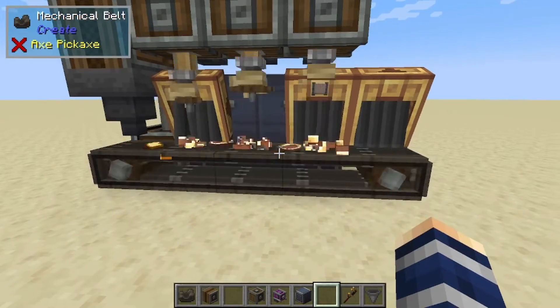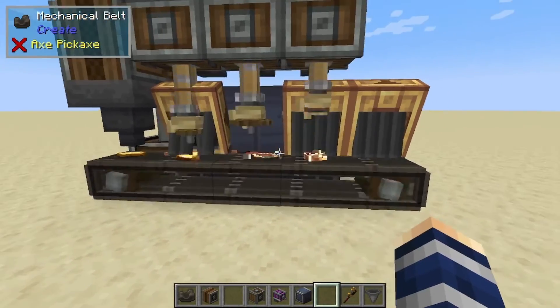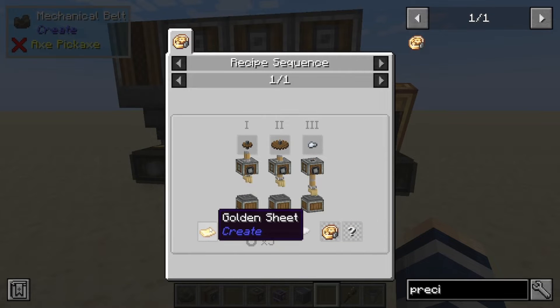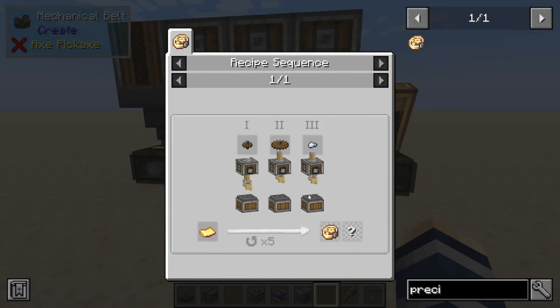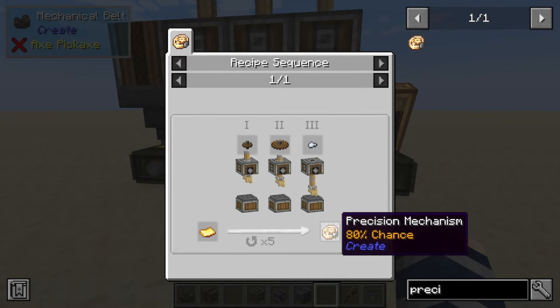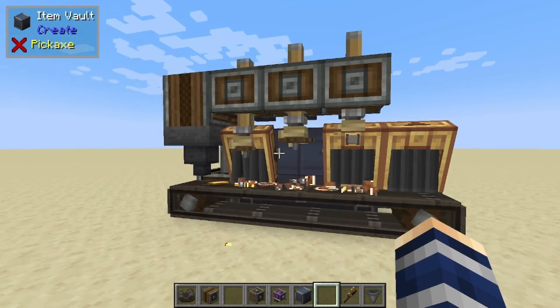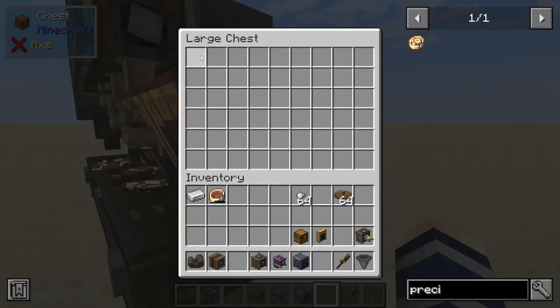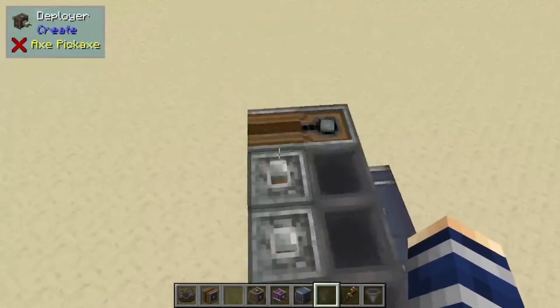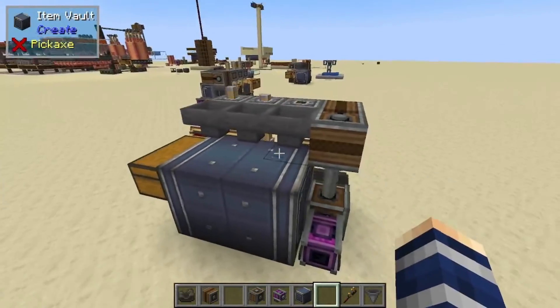It may seem like it's taking a long time, and it actually is, because the precision mechanism takes five passes. One sheet of gold has to come through this machine five times before you can get a single precision mechanism. That's kind of why I sped it up, and I guess we haven't gotten one yet — we haven't been lucky enough.